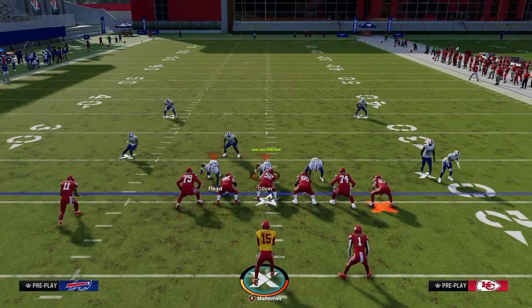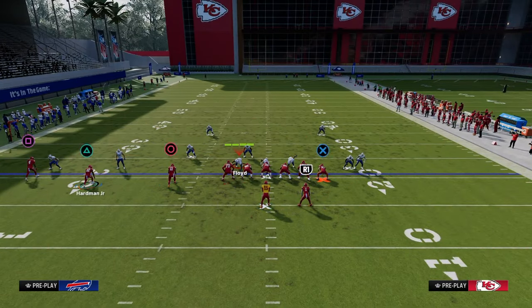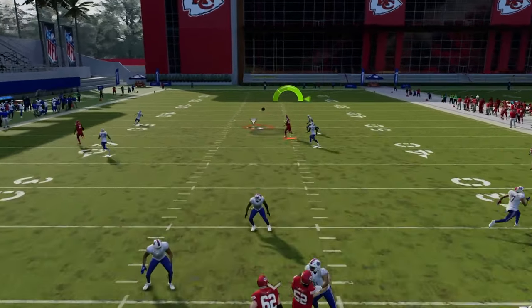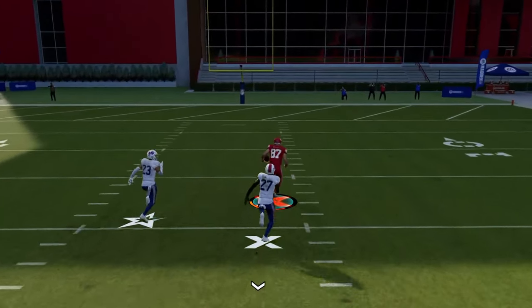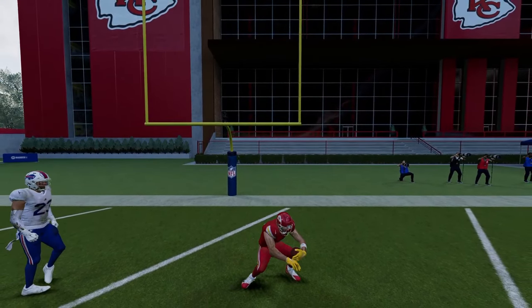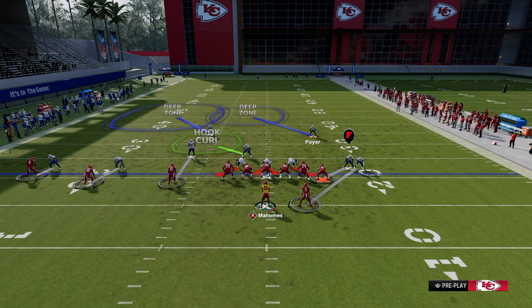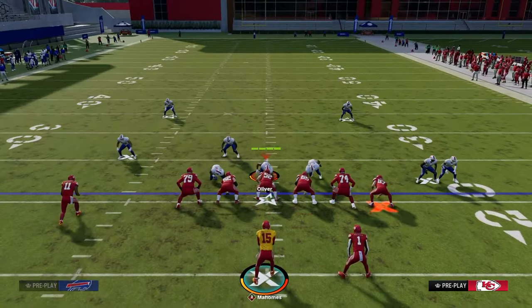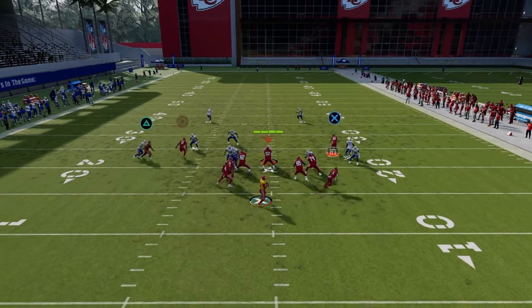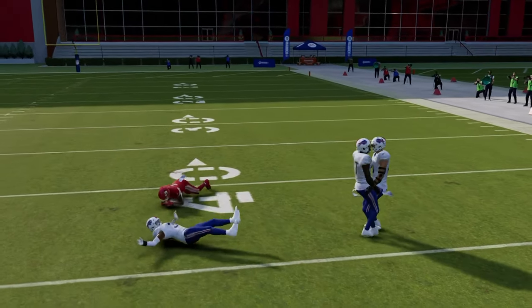This is also pretty decent for man — the corner pulls the deep half and the wheel pulls the one in the middle. You have a high-low read in the middle of the field, and this guy splits the cover two over the middle for a big play and potentially a touchdown. This setup: if there's no safety help, this is a big play waiting to happen in man coverage. Note: the setup we just gave is not something I want to run if I'm anticipating zone coverage.